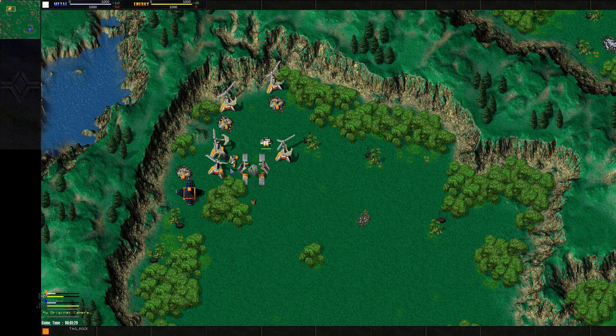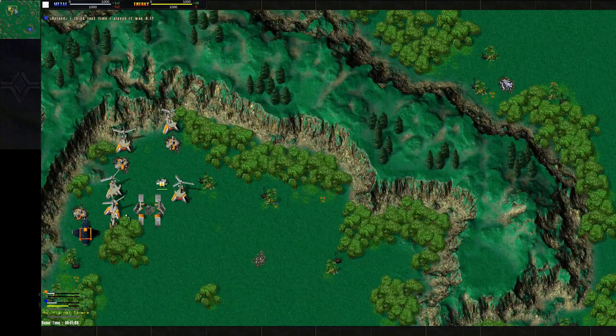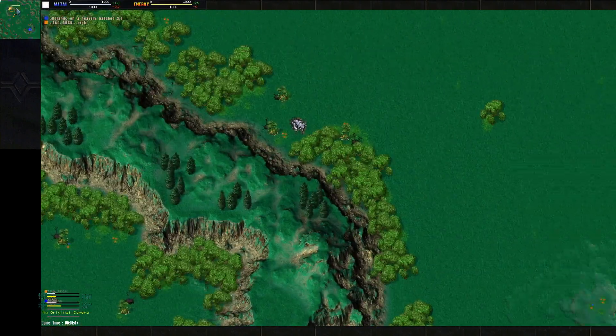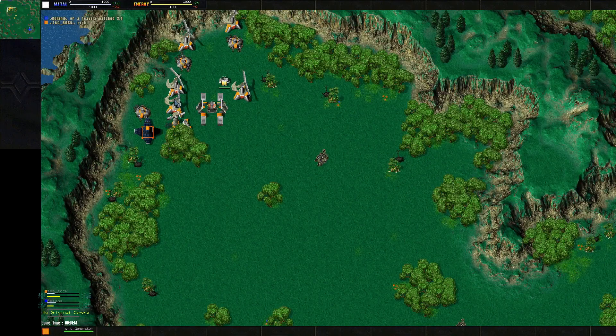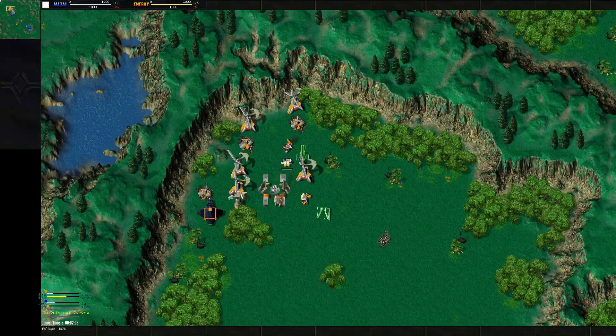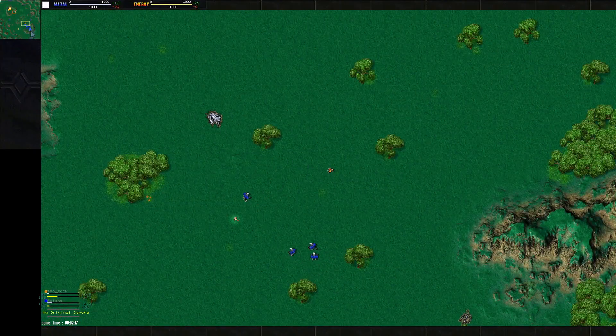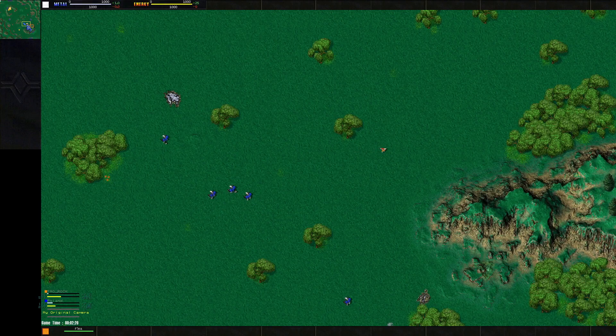Looks like Rock's going to open up with some fleas. In Total Annihilation there are two resources: energy and metal. To get metal you need to build construction units — your builders. They can do a wide variety of tasks. He's going to build a missile turret here, which is an anti-air turret but also shoots ground, so it's an all-around good cheap defense.